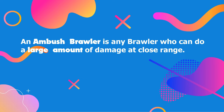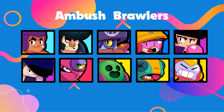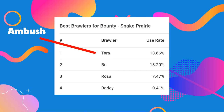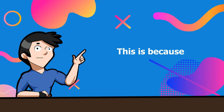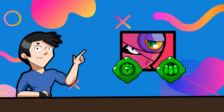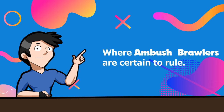The first is the ambush value. An ambush brawler is any brawler who can do a large amount of damage at close range. They are best suited for hiding in bushes and preying on anyone who gets too close, otherwise known as bush camping. These brawlers are best played in maps with lots of bushes and game modes where getting kills is important, like bounty. Knowing counters is essential — on a map like Snake Prairie, only one of the top brawlers is an ambush brawler, because ambush brawlers have two hard counters: Bo's Circling Eagle star power and Tara's gadget.